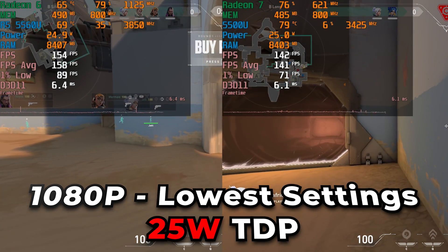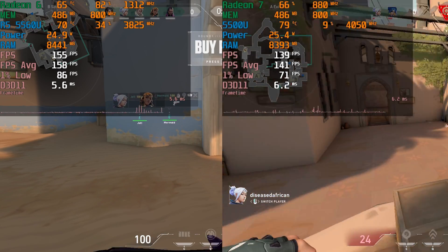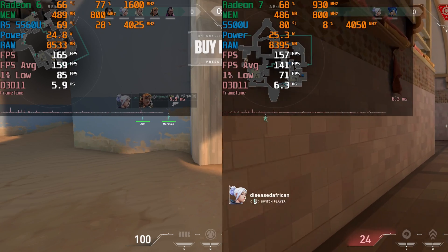The Ryzen 5 5500U is based off of Zen 2 and has a Radeon 7 GPU, which means it has seven Vega cores in it and its maximum clock is 1800MHz.